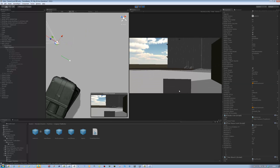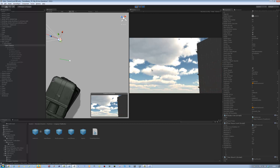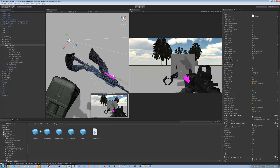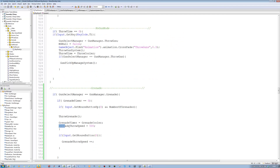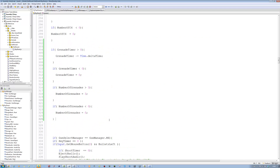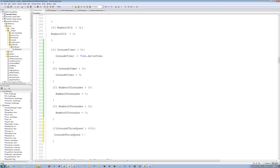Alright, that's its normal distance when held. 800 - 800 is good. So just copy that name, grenade throw speed. Go up here, and in here we're going to say: if grenade throw speed is greater than 800, then it's going to be equals to 800. I don't think it'll ever go less than zero, so there's no point doing that check. That's all we need.